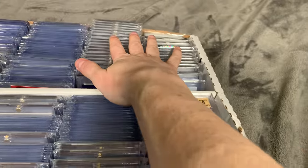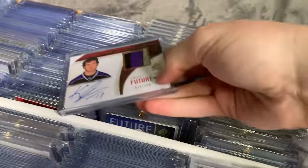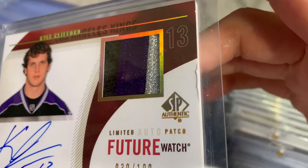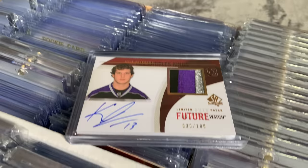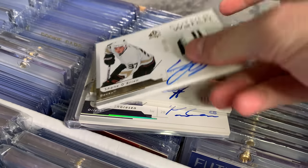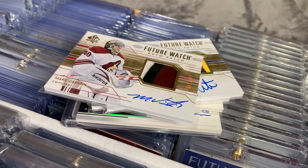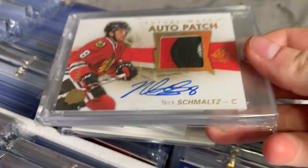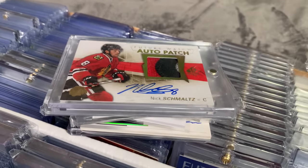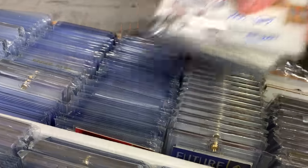Behind those, we have some patch cards. I don't have great cases. There's a Kyle Clifford patch — pulled it from the pack in rough shape but I like Clifford so I'll hold on to it. There are some more miscellaneous auto patches — I don't really collect auto patches, but there's Mark Visentine, Justin Falk, and Nick Schmaltz, who doesn't have a Future Watch auto but has an auto patch, which is why I have that one.